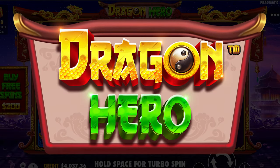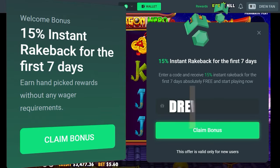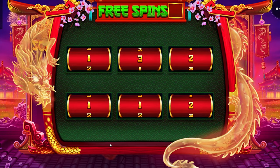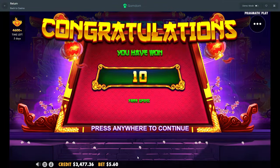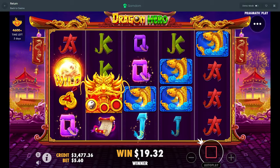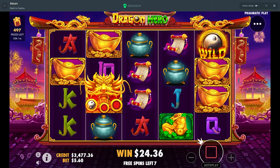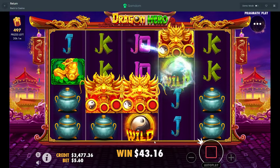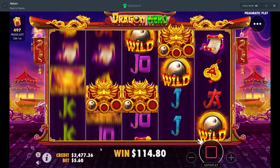Alright, what's up guys, today we are on Dragon Hero. I have not played this slot yet — I've seen some people get very lucky on here. It's a pretty cool slot, I like how it works. You want to land these dragons, which are wilds, and then land scatters to upgrade them. When you get scatters it slowly fills them in and drops in more wilds. Pretty simple.